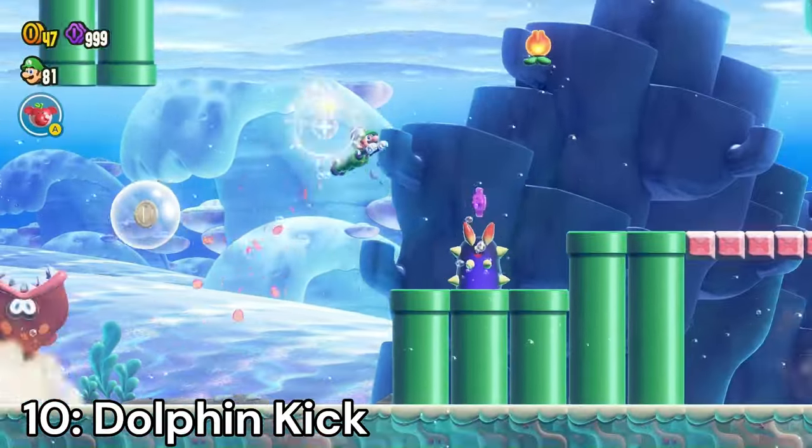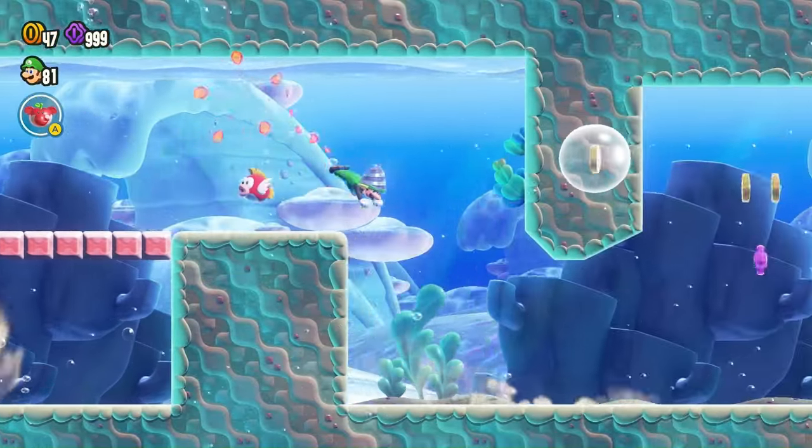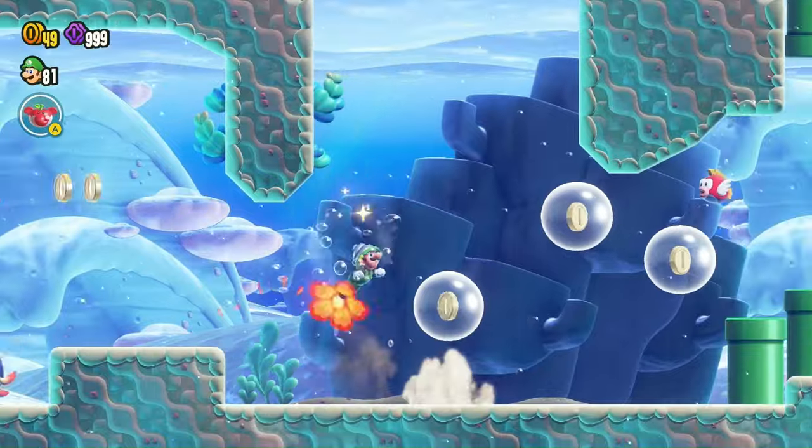Dolphin Kick — this badge gives you a huge burst of speed underwater. While the badge is great for water levels, it's only used in water levels, meaning it's useless for about 90% of the game. It's still a really good badge to use in levels with water, but useless in levels without.